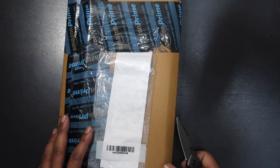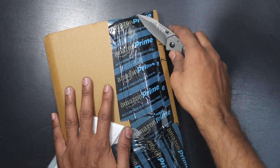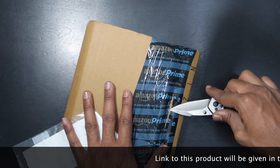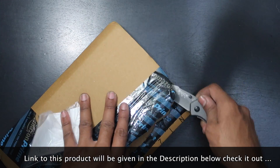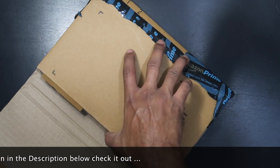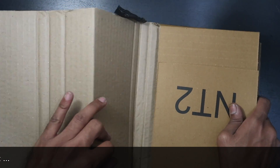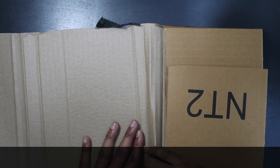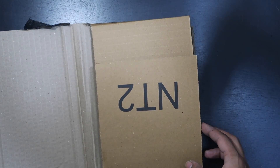So let's go ahead and unbox this, guys. The link to this product will be given in the description below — please go ahead and check the description out and buy it from there. So let's go ahead and see what's inside. It's a Call of Duty game, but which part I have not mentioned in the title, so let's go ahead and see.